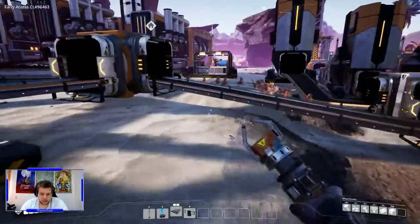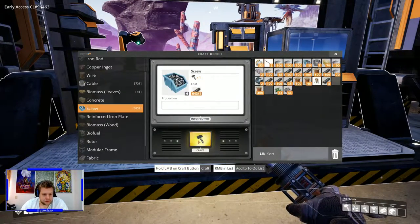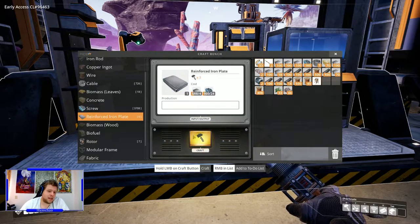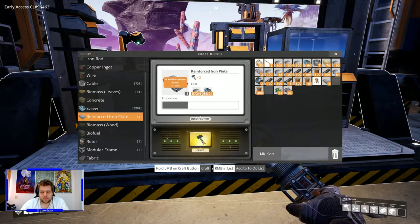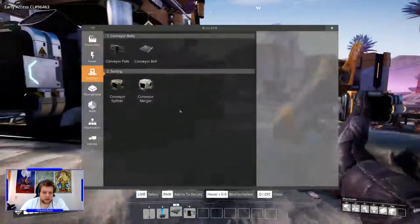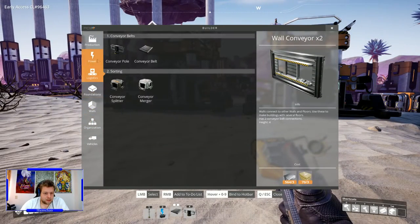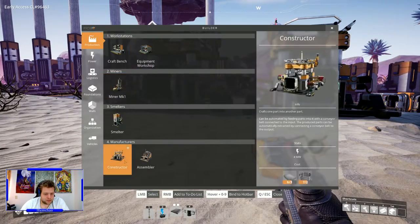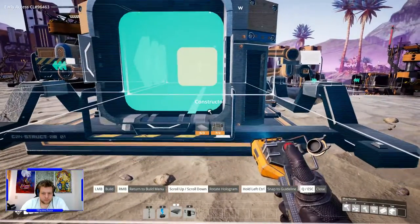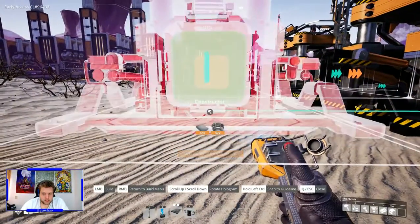That means we're just going to leave it as it is and not merge them again. However, I do need to make six more iron plates first — otherwise we won't be able to make it. We need two more constructors. There we go — it's looking good already. One constructor coming right after that one to smack it straight into screws, which we need.